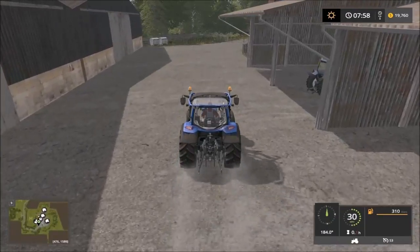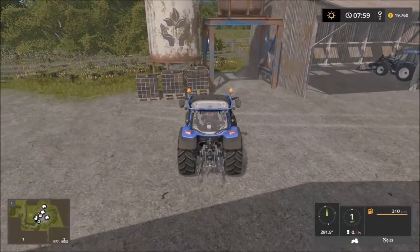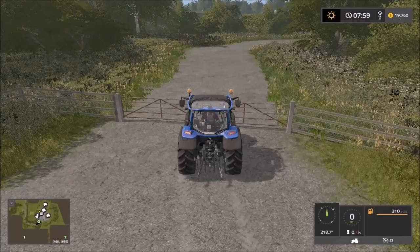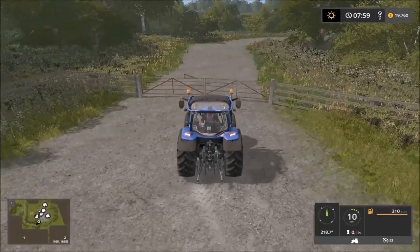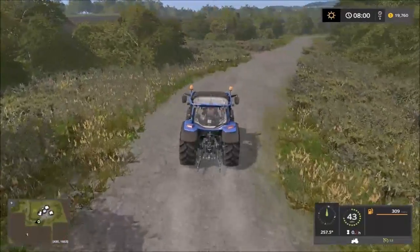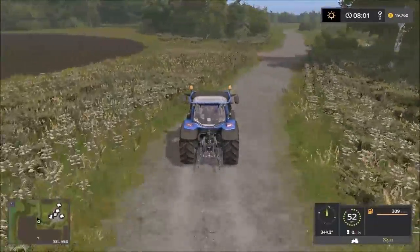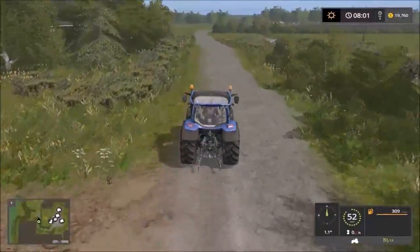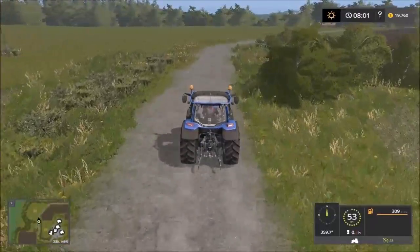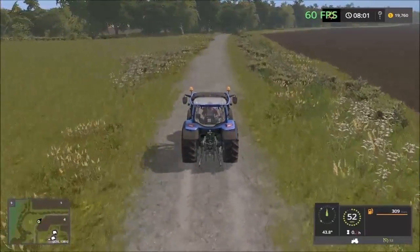It's nice — you don't have to drive all over the map to get to the animals. The chickens are somewhere down here, inside the little shed at the back. So we're going to drive down to the first sell points.